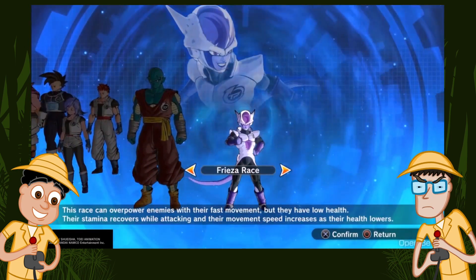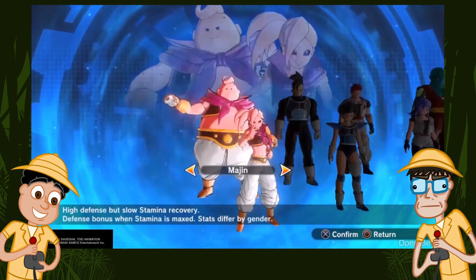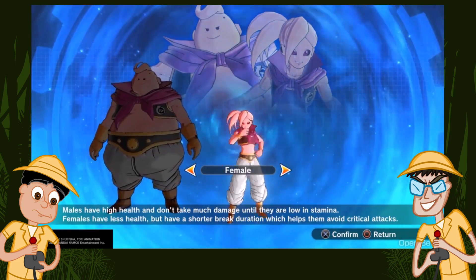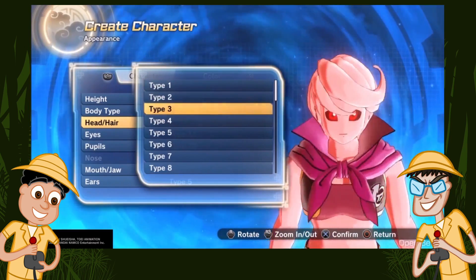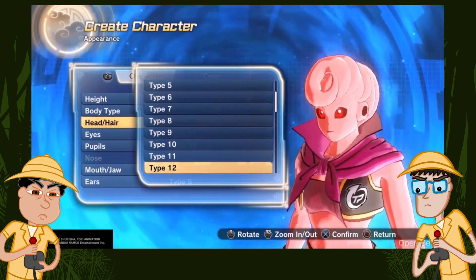First I've got to do the... what's happening? This is the character creator. I sped it up to 800% because it's a bit slow. Yeah, I know, sorry about that. I was just playing with all the different options. I thought it was interesting you could make a female Majin — that's a bit of hair clipping there.